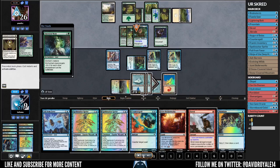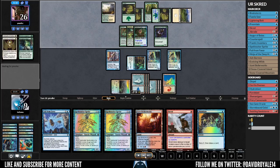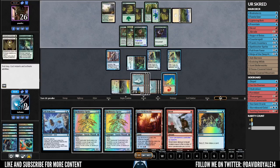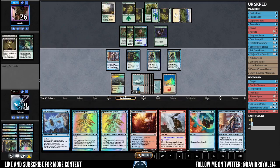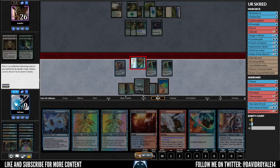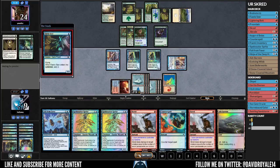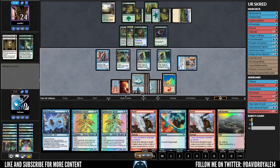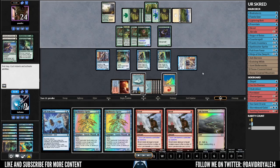He plays Ancestral Mask and I just hard-counter it — he basically can't play anything else unless he wants to run into the Spell Stutter, and he can't attack because I can trade with everything. I'm thinking of putting Fall from Favor on one of my guys but it's not the time. Preordain finds another Ninja, which is great. I put the Ninja into play, draw a card, and bounce the Ash Barrens for later use.